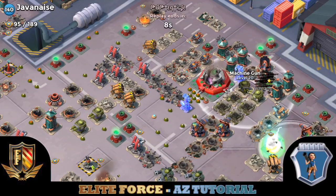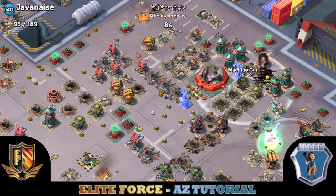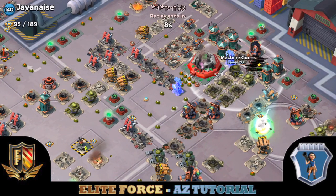Beautiful job done by Pup in Elite Force 2.5. Again, just a very clean hit for you guys — a standard hit you'll see anywhere from choke point to forlorn hope. I hope you guys are enjoying this. This is another AZ tutorial video brought to you by the Elite Force family. Happy booming, everyone.